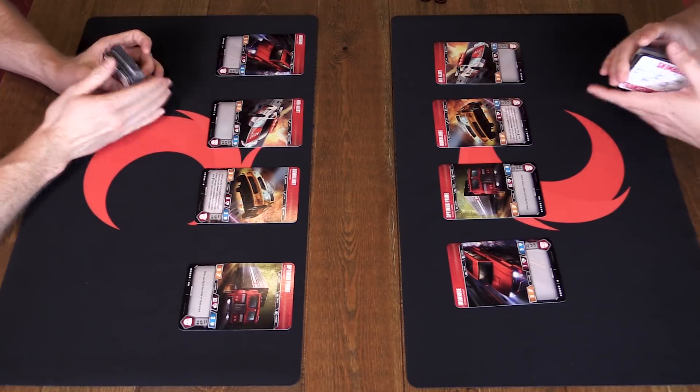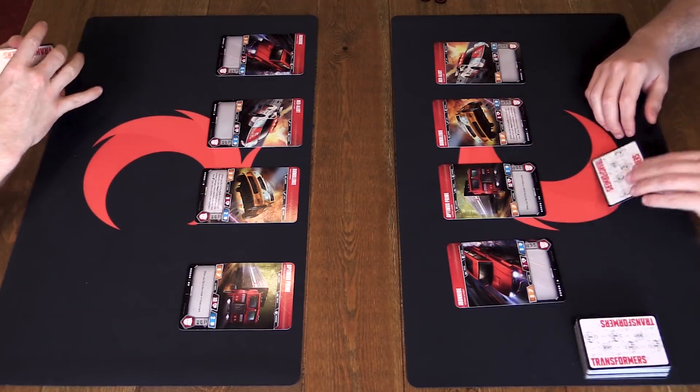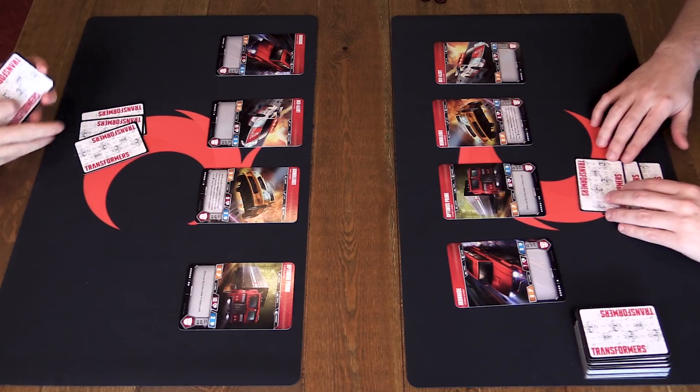We're going to draw three cards each and determine who goes first. The win condition is defeating all of your opponent's bots - the last bot standing wins the game. We drew three cards, now we'll determine first player. If we hit three, you're first player. If we hit one, I'll be first player. Hit the one - I'll be first player.